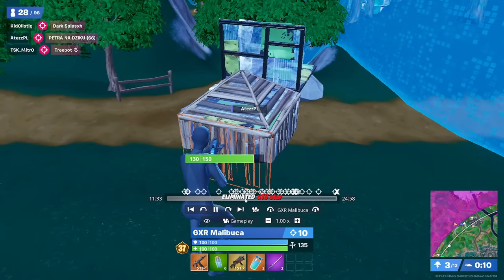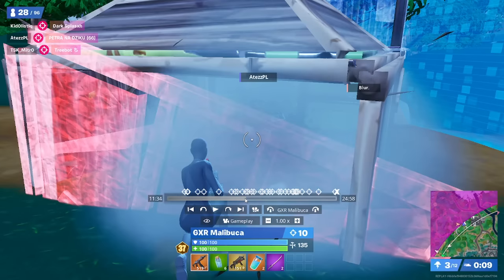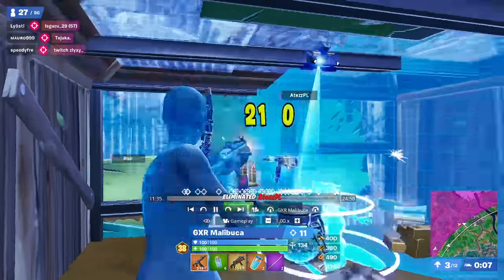You can see here Malibuka times this really well — he goes and slides into the wall and is able to get straight into the box with his SMG as this guy's caught off guard. However, even if he didn't time it properly, his actual slide would do damage to the wall and he'd be able to get into the box.